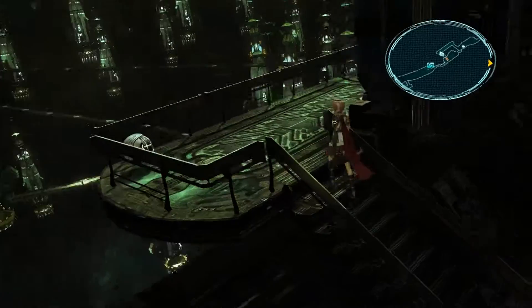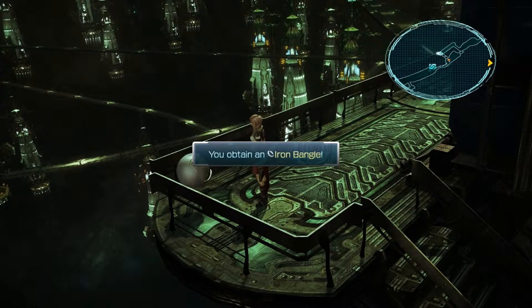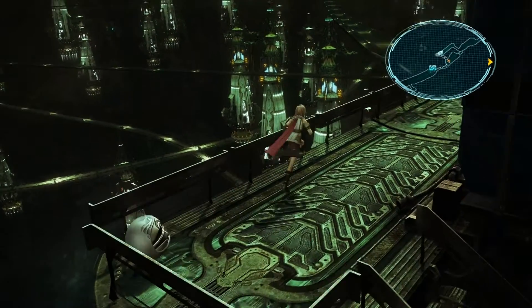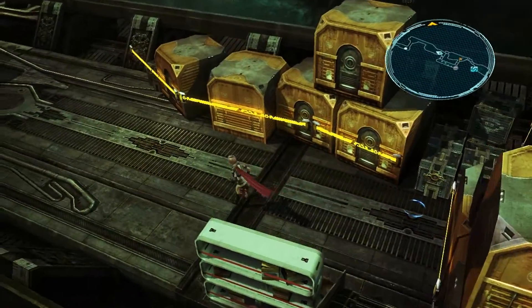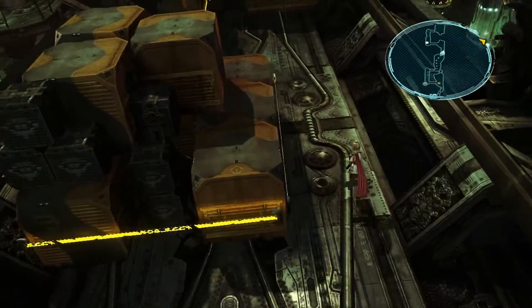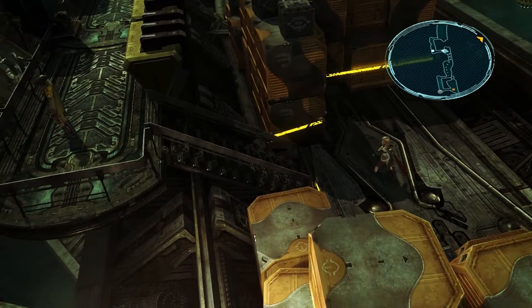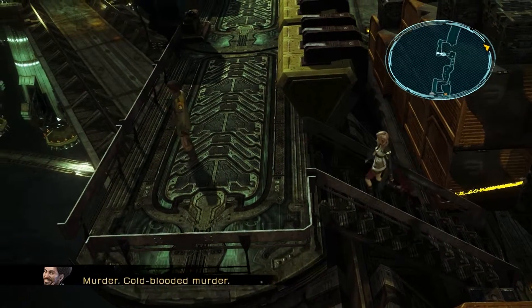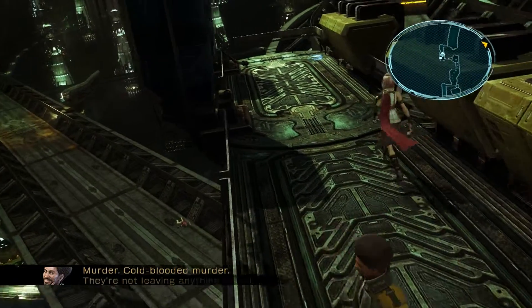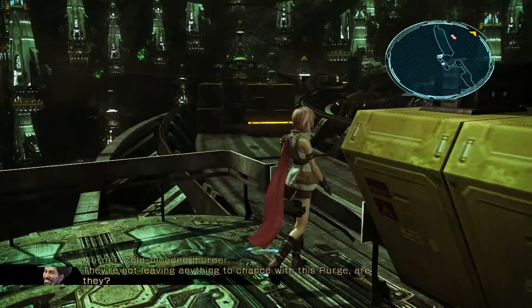No spoils, but hopefully we'll be able to collect everything in the game soon. We got an Iron Bangle — always nice. There's another one around here somewhere, up on the left. There it is. Sash is just dishing out cold-blooded murder. Let's move on, not leaving anything to chance with this purge.